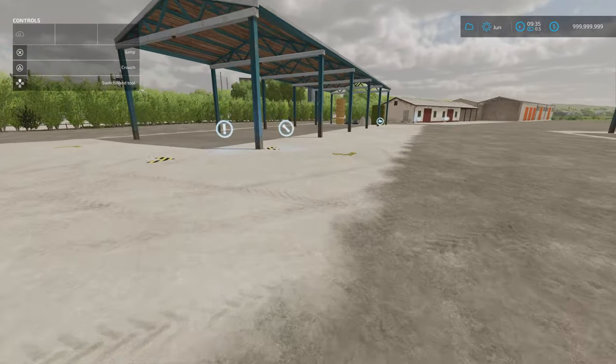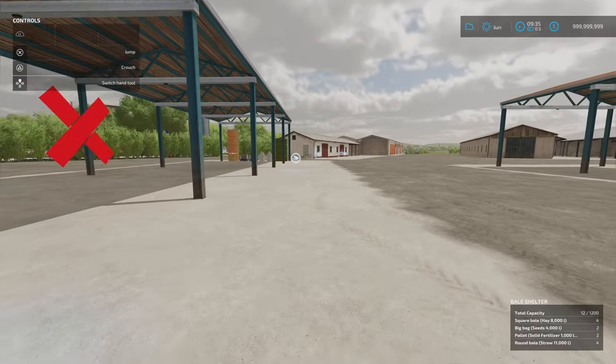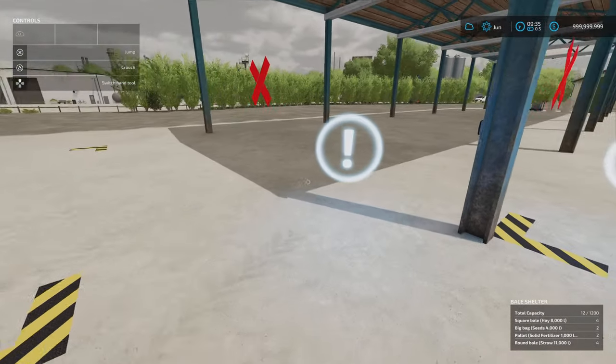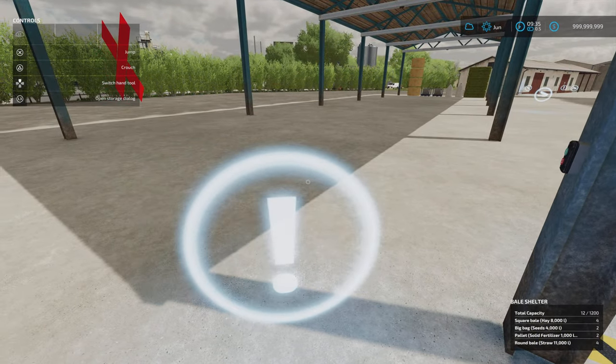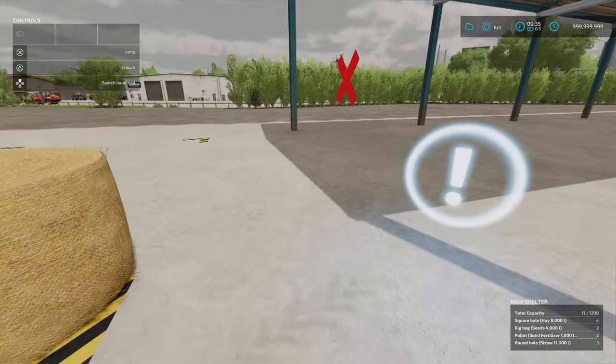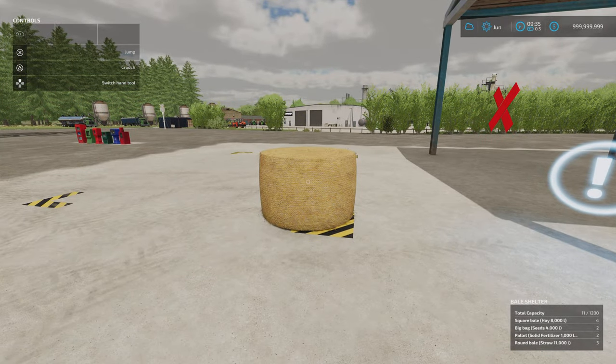Putting in is done on this section here where you've got the tip icon, and taking out is done here. Your information and open storage dialogue box — bottom right is showing you if you've got a field info screen open, so it's telling me what I've got in there: square bales, big bag seed, pallet solid, third size of round bales of straw. If I click on that, I can pick whatever I want and the amount I want — same as with any bale and pallet storage — to take them out. They'll come out of this end here.